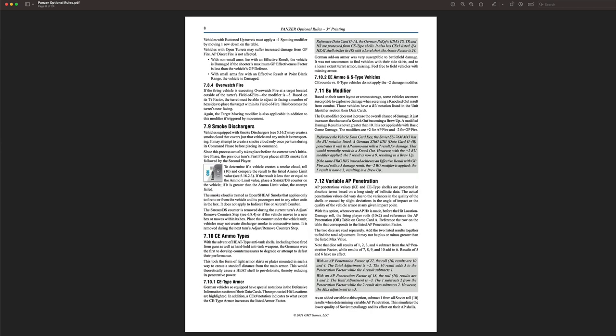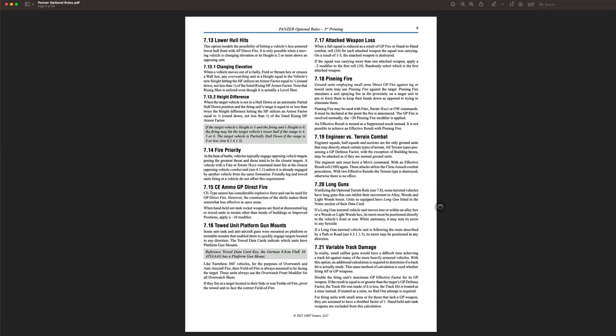Smoke dischargers — the Panzer 4Gs have dischargers, and I'm not sure what the difference is between regular smoke and smoke dischargers, but I'll look that up and include it. Rule 7.9 — we're going to use that. No CE ammo type. Rule 7.12, variable AP penetration — definitely going to use that. I think that's going to have a real impact on the game.